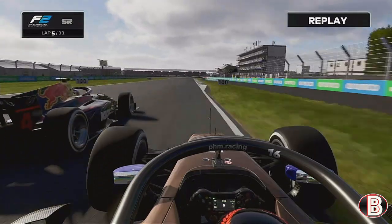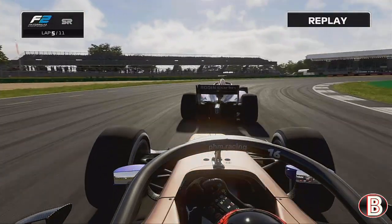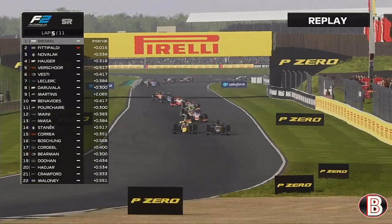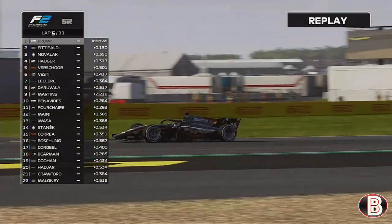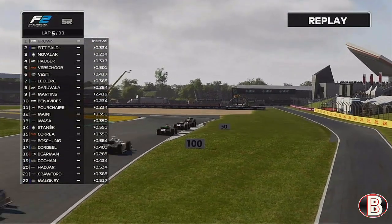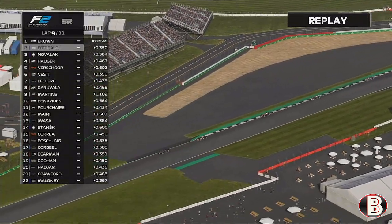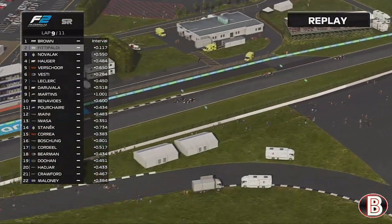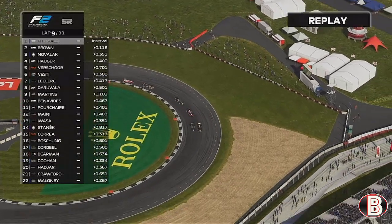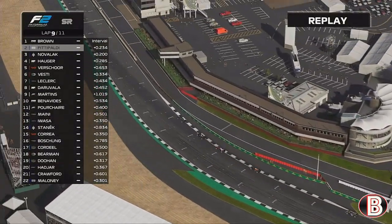We get closer and closer. On the Hangar Straight, we go to the outside of Fittipaldi and this time we get him before we even reach the corner, taking the lead of our home Grand Prix — the British GP F2 Sprint Race. On lap 9 Fittipaldi comes back at us into Brooklands, but we keep it pinned around the outside, take the inside for Luffield, put the squeeze on him and keep the lead.